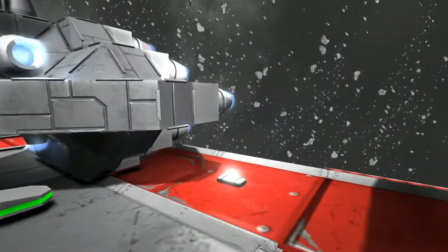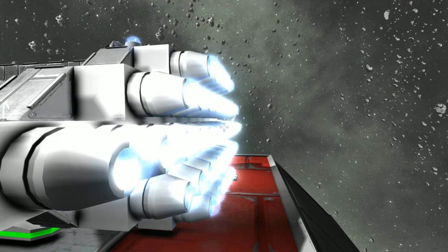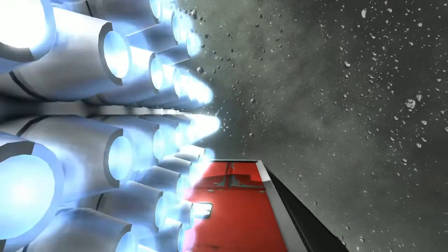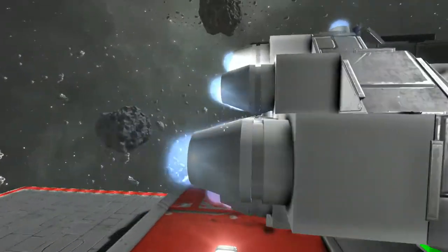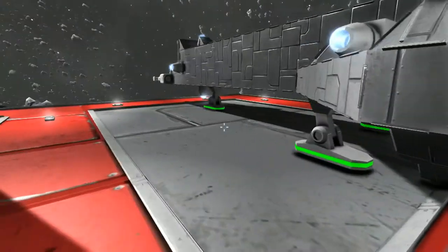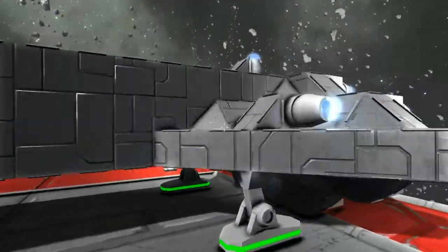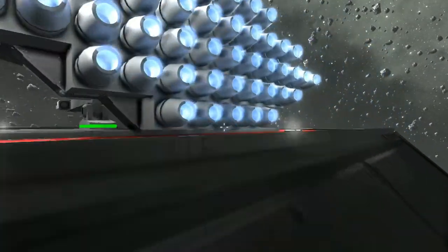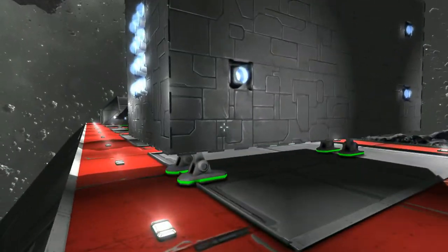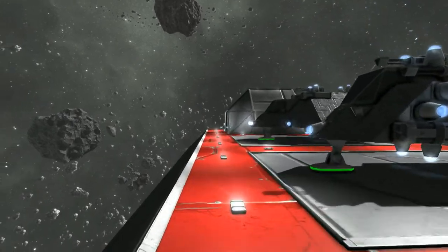I wish they had impulse engines capable of forward and reverse. The impulse and warp engines on Star Trek always just went forward anyway. I wish they had RCS thrusters so it was a little more realistic — these big side thrusters just don't make sense. Maybe they haven't even released proper engines yet and these are just thrusters people are using as engines. Maybe we'll get rocket engines or warp engines that load a different world when you hit warp.